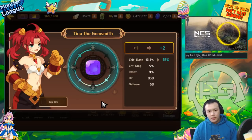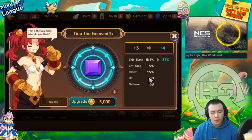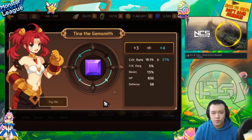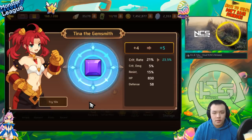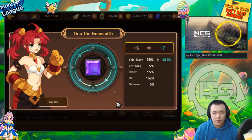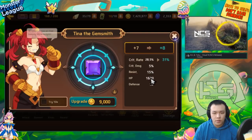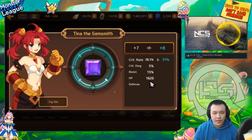The other two substats are kind of shitty but it's a four-substat gem so I'm going to test it out. I think there's a pretty good chance this turns out well. At plus three it went into 15% resist already. Imagine this turns into like a 30-something percent resist crit rate gem - can you imagine the epicness? It went to flat HP - not the best, but since it's a resist gem I'd mostly be using this on an aggressor, so flat HP is not too bad.